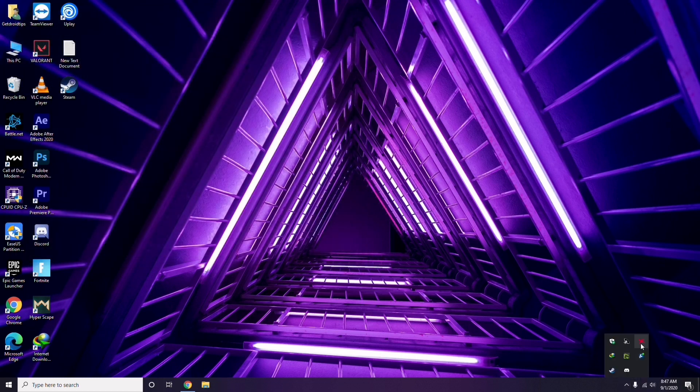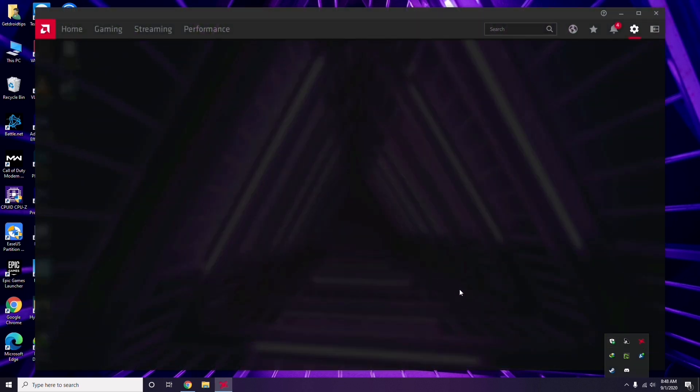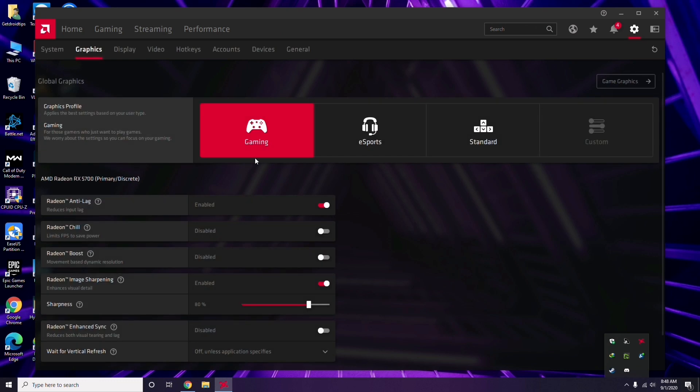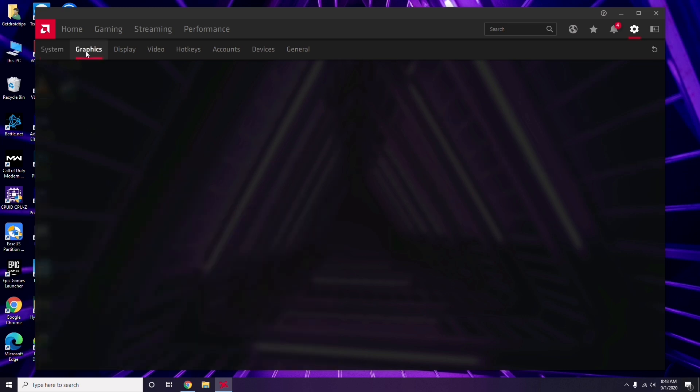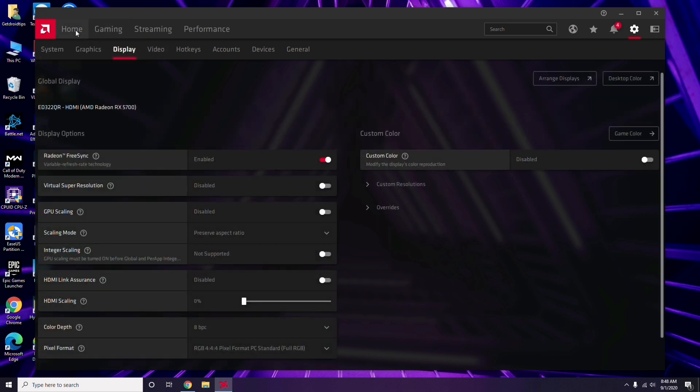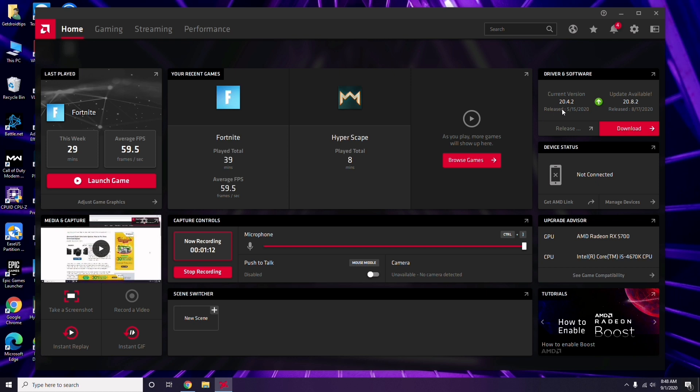Apart from Device Manager, you can also update your drivers directly through your GPU software. In my case I'm using AMD Radeon, so I click there, then go to System, then Graphics, and you'll get the update option. Click it and proceed with the update.